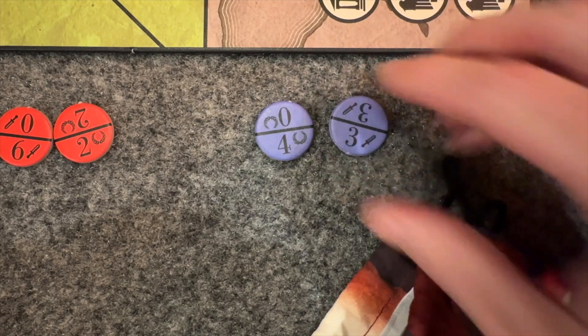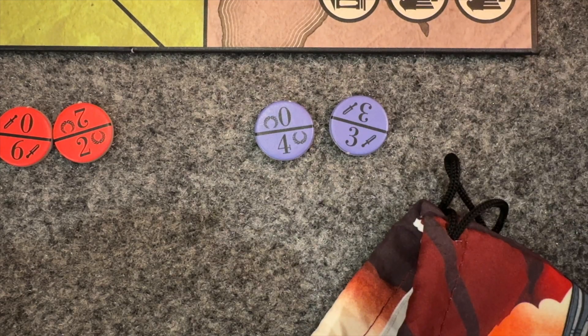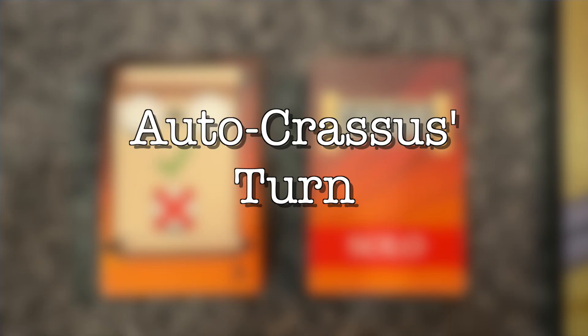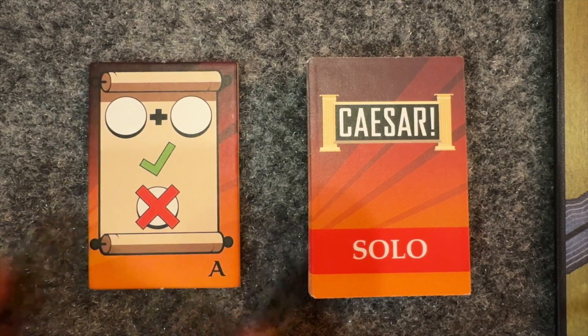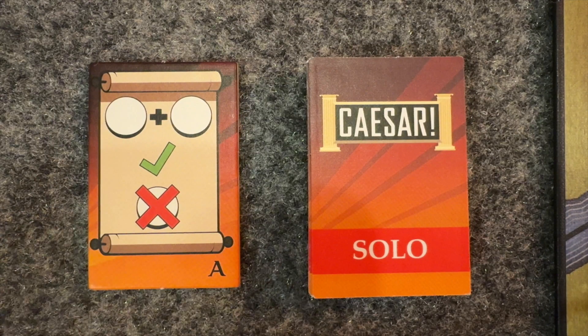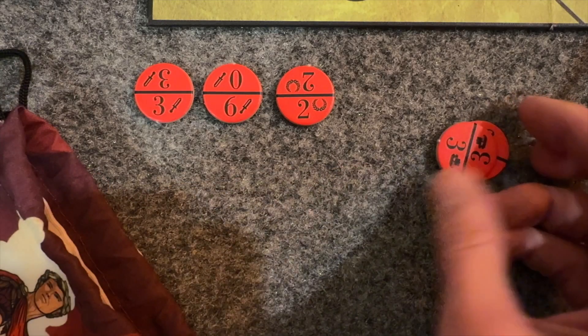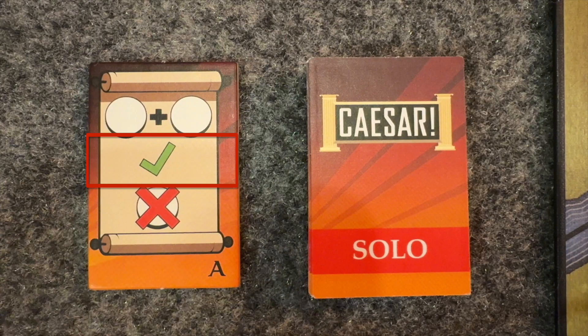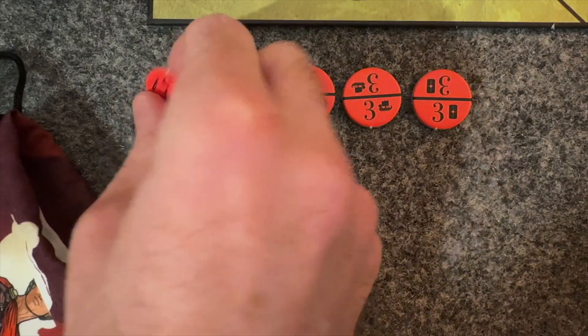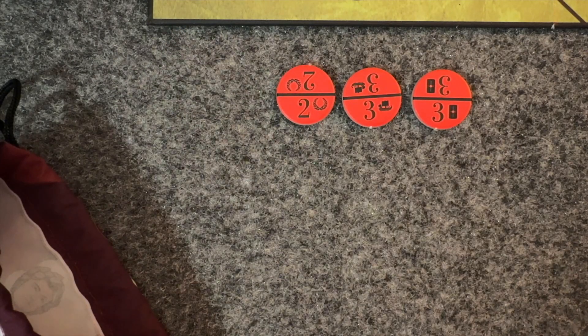When you're done resolving your final bonus token, draw a new influence token and move on to Autocrassus' turn. Draw the top command tile and resolve it in order from top to bottom. An A tile — the one you're going to run into the most often — means draw two influence tokens from Autocrassus' bag and add them to the line of his tokens on the right, then resolve one of the tokens, then discard the leftmost influence token back to Autocrassus' draw bag, leaving him with three just as he started.